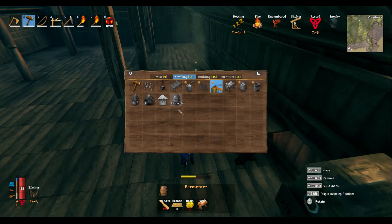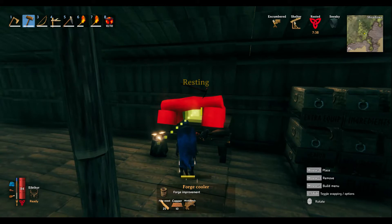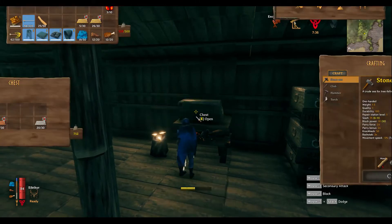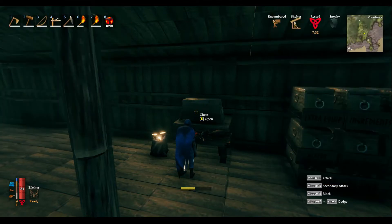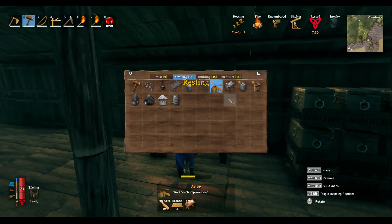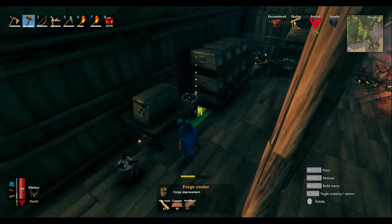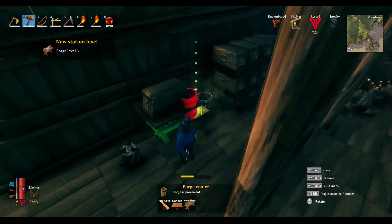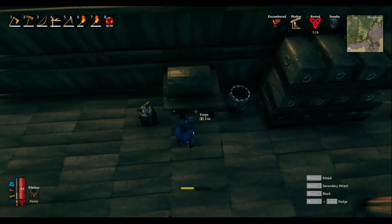We want to do the fermenter, so we need more fine wood — I'll go get that. For anvils I got the anvils, and I need tin and copper. There we go — put that there. That was my forge at level three.